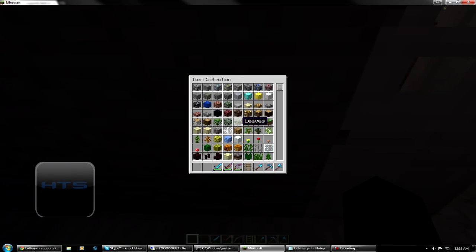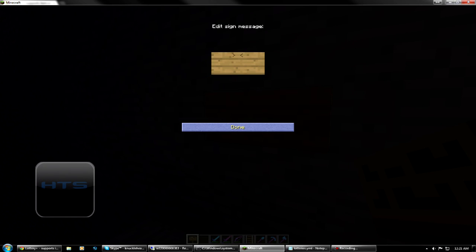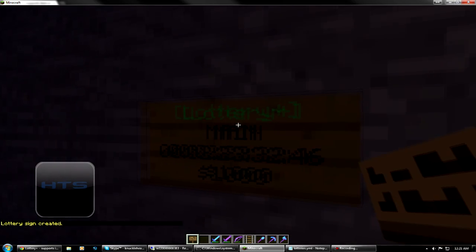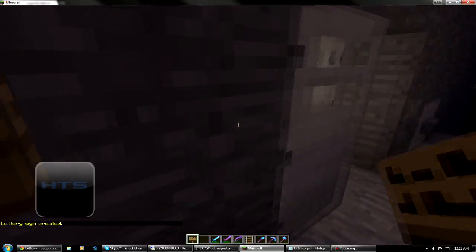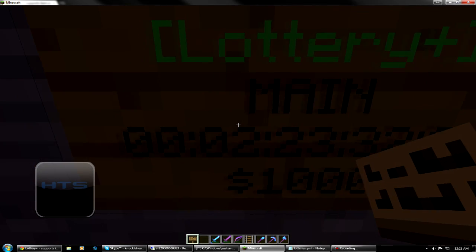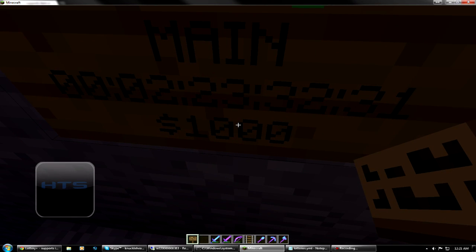What you can do is, if you have a sign here — I'm just going to grab one real fast. To link a sign with the lottery, you're going to type a bracket, capital L, 'ottery', plus, bracket. Then enter the name of the lottery, which is 'main'. I'll hit done. The lottery sign is created — and it changed itself! As you can see, we have 'Lottery Plus', the name of the lottery which we just put in, the amount of time counting down until it draws, and how much the pot is.